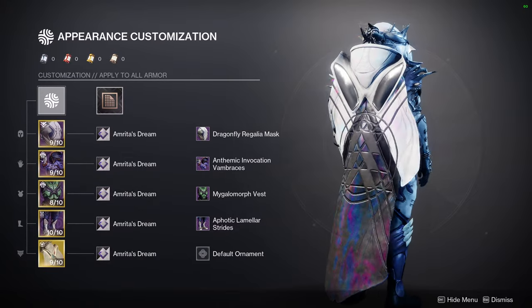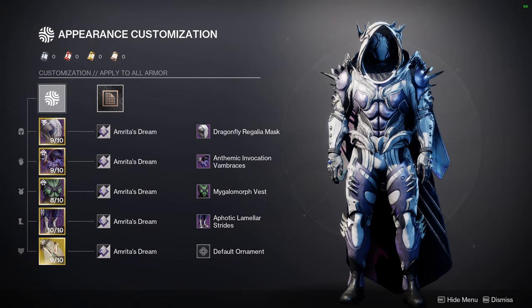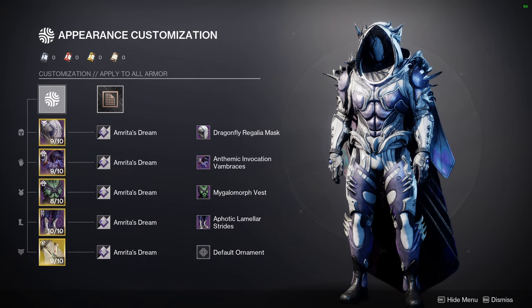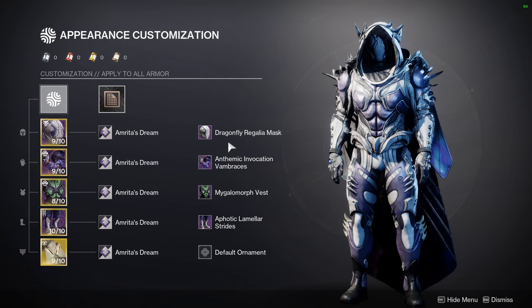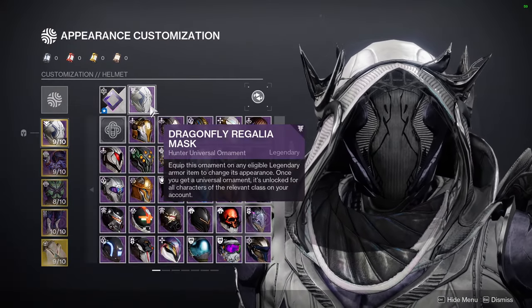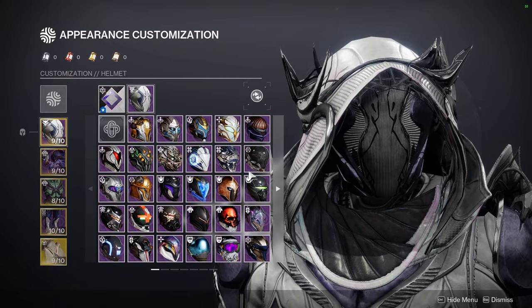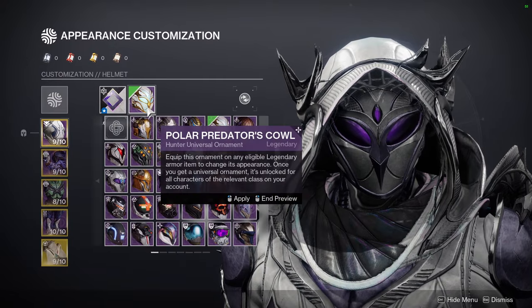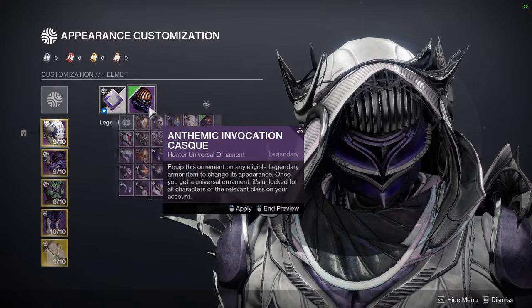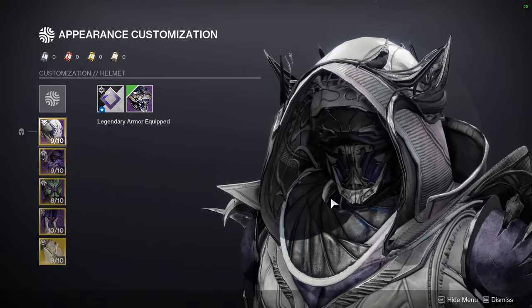This is what I came up with because of the spiky aesthetic — there are spikes up here and this weird thing here. The arms are going to be really cool because they're spiky, the boots are spiky as well, and the Megalomorph is just because it's anatomical, which is why I wanted to use it. The Dragonfly Regalia Mask is the one piece I'm not fully sold on — there are other pieces you can definitely use. Polar Predator is something I was thinking about, and Aphotic was a good choice too.